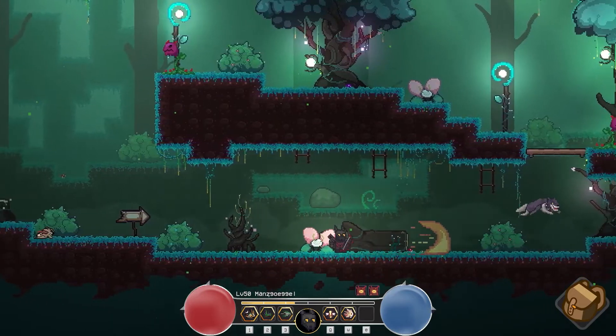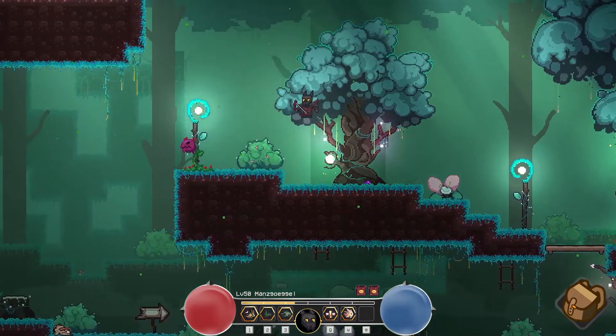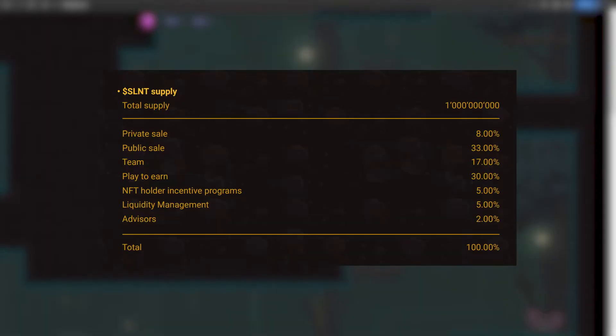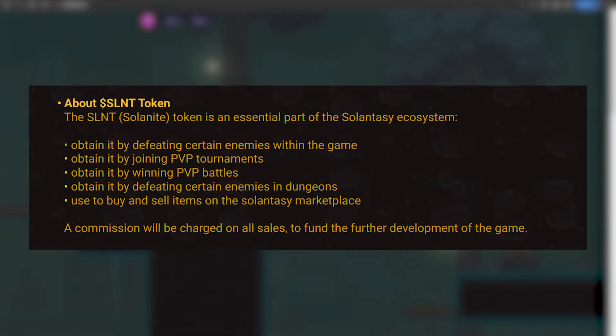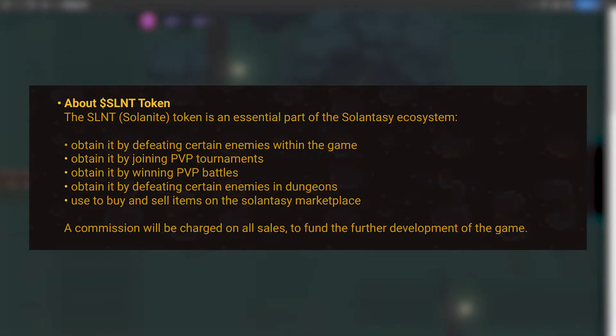If you want to try the prototype for yourself, you will have to buy at least one NFT first, which gives early supporters a chance to try out the game already. Now let's get to the tokenomics. The game has one token, the Solenite token — the main token of the game with a limited supply of 1 billion. You can earn Solenite by defeating certain enemies in-game and in dungeons, by joining PvP tournaments, and by winning PvP battles. You can use Solenite for various in-game interactions like upgrading items, and to buy and sell items on the Solanda Sea marketplace.